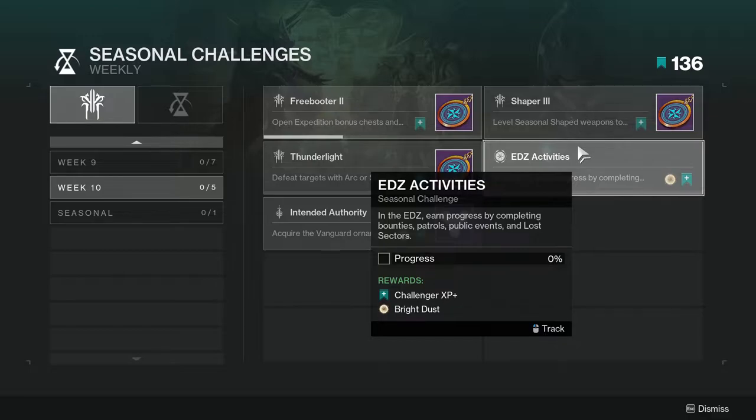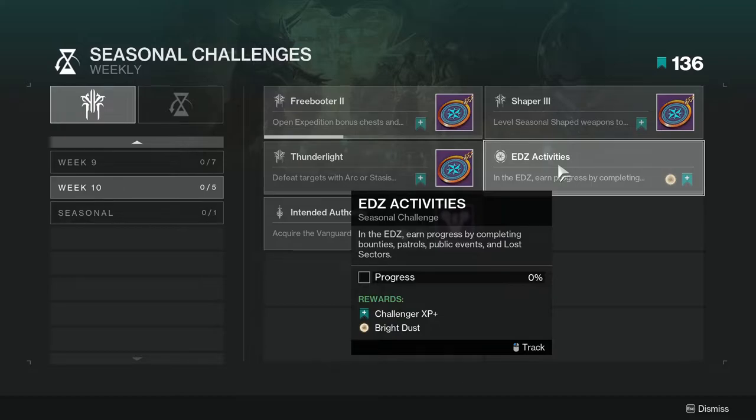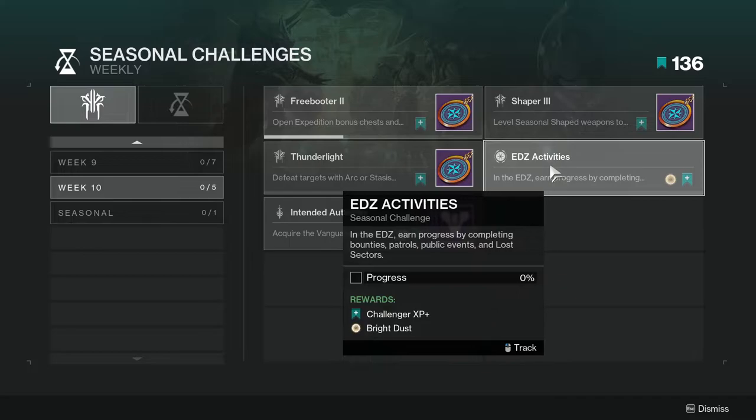For EDZ activities, you earn progress by completing bounties, patrols, public events, and lost sectors. The way I usually complete these is I grab all the bounties I can from the EDZ and then just start doing lost sectors. Once you have enough lost sectors, you should be able to complete the bounties. Lost sectors are probably the best for this because waiting for public events is not really worth it. I would pick up patrols while going in and out. For the EDZ, some of these take less than two minutes, so lost sectors will be your best friend.